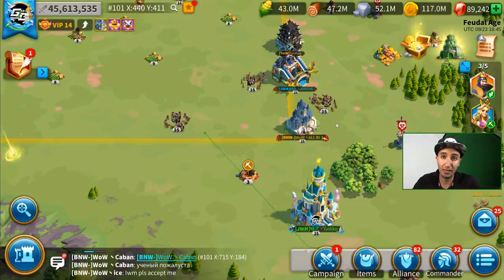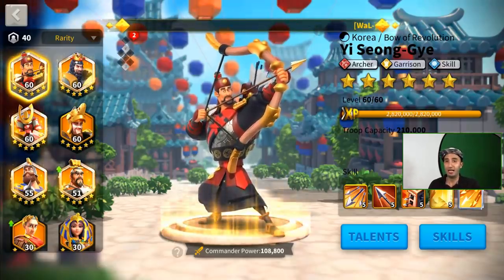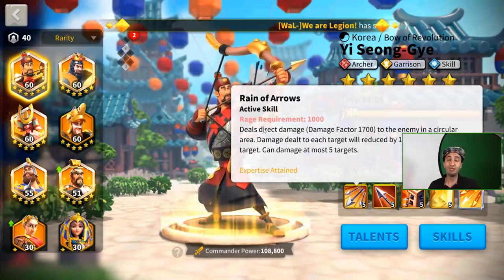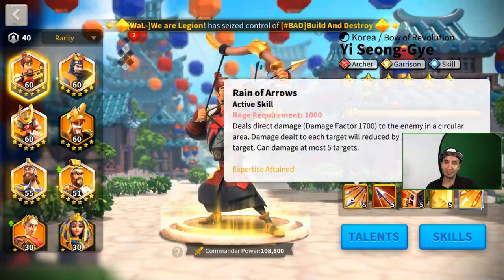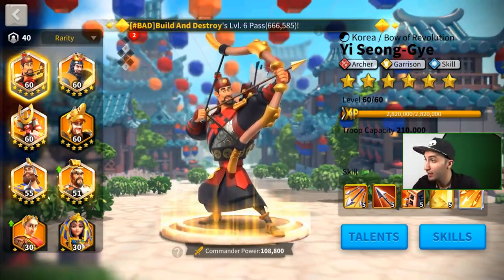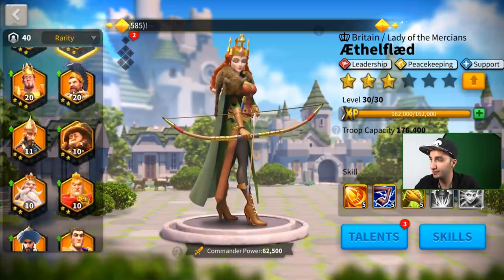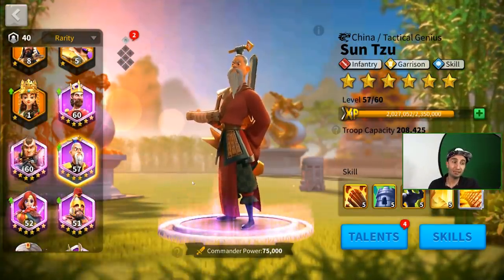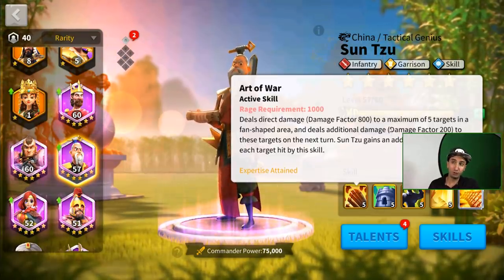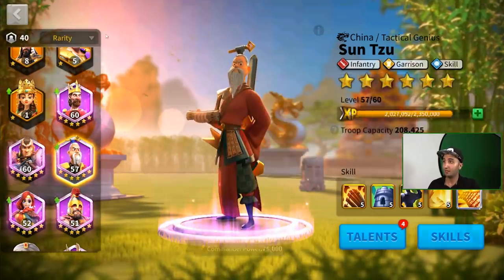Let's talk about what AOE is and what barbarian chaining really means. Some commanders have area-of-effect skills — the king of it being YSG — meaning anyone within that area gets hit, up to five targets. His first skill starts as a fan-shaped skill but once you expertise him it becomes a circular skill, which is very good. There's also Ethelflaed, who has a forward-facing fan hitting up to five enemies, and Sun Tzu, who also hits in a fan-shaped area up to five targets — though that one is not front-facing, which is important.